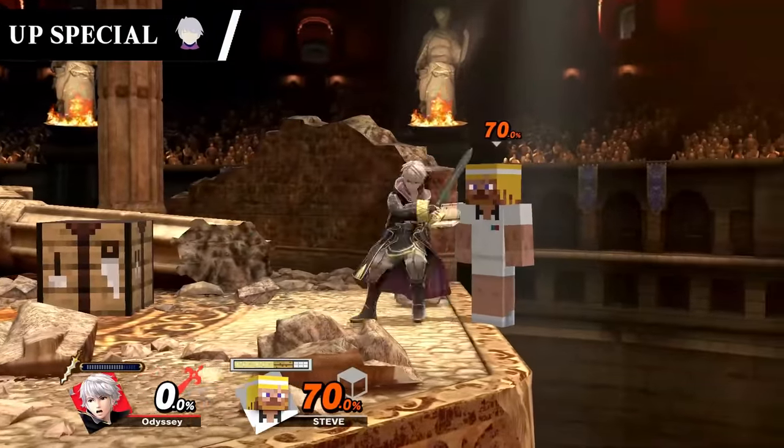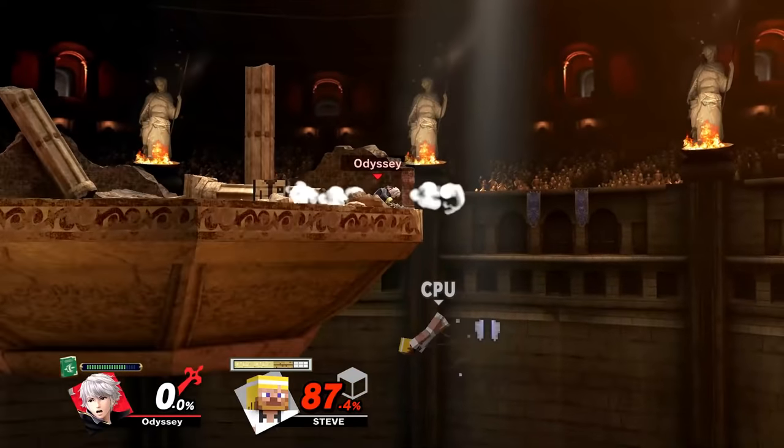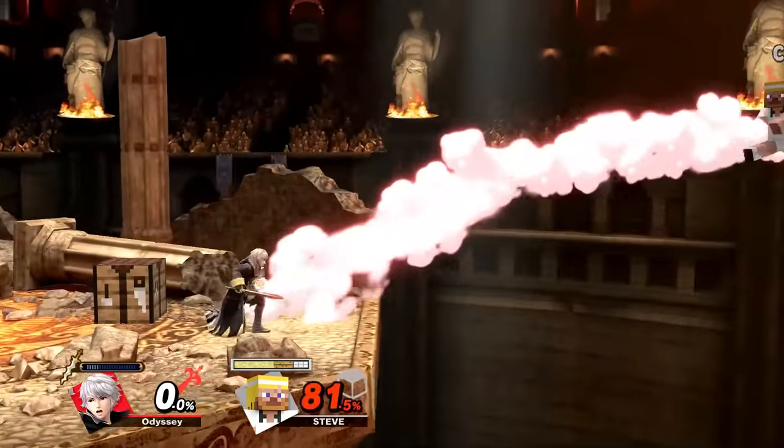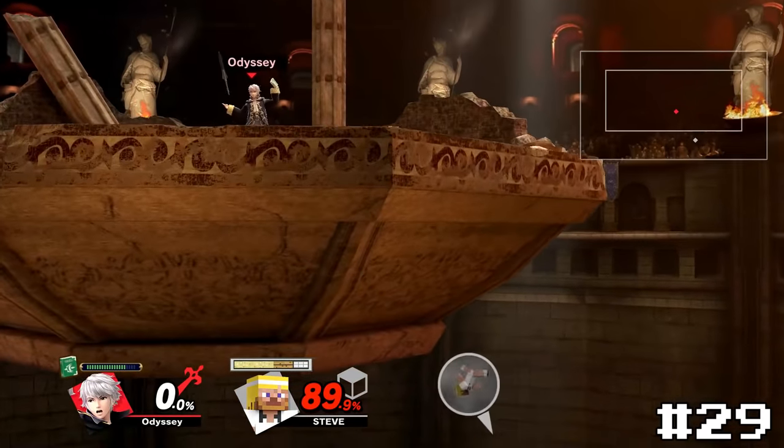Robin's up special, Elwind, is also a pretty unique one. You have to be right next to your opponent at the start of the move which is very difficult to land, but when it does it just looks so cool. I have a lot of fun trying to hit this. It's a bit too hard for it to go any higher, but it still belongs at at least number 29.